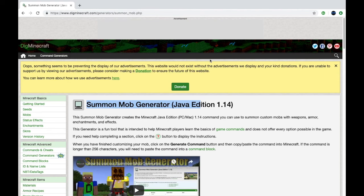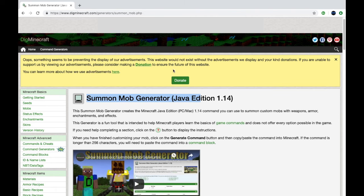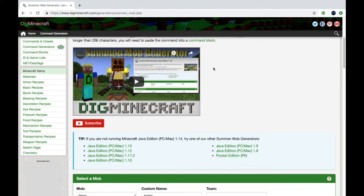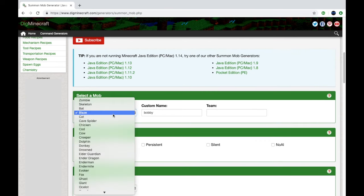Okay guys, so you can go to this website: digminecraft.com/generator/summon_mob.php. Once you're here, scroll down to the Summon Mob Generator Java Edition. Make sure you're on 1.14. Then go down and select your mob that you want to spawn — so I'm just going to do a skeleton.